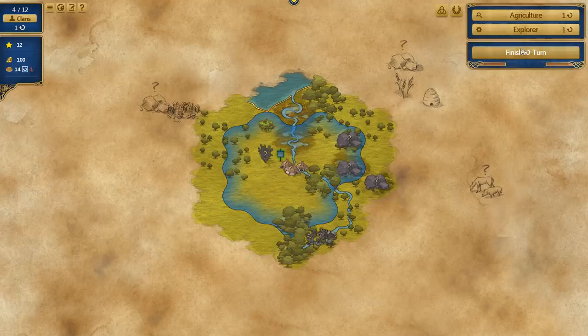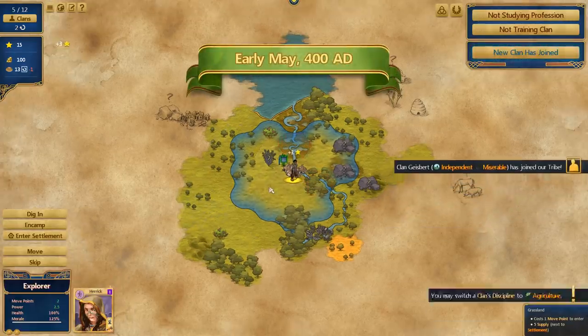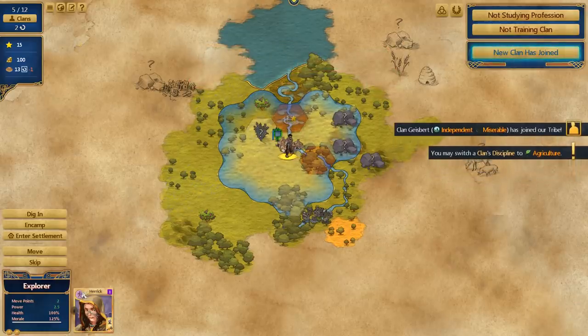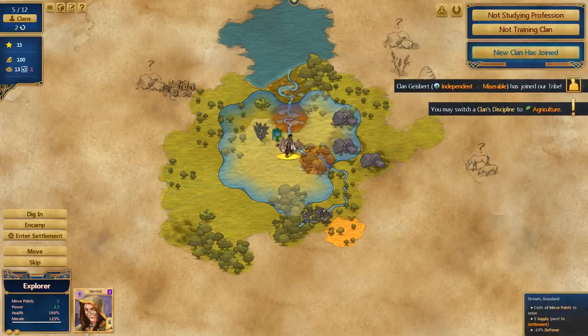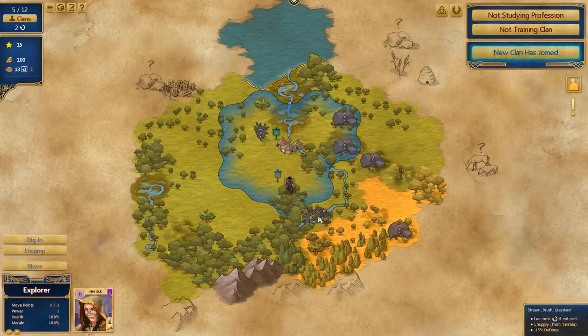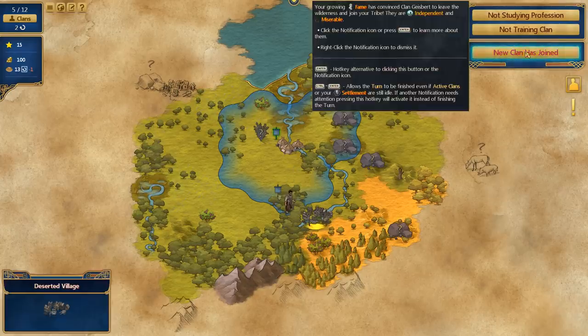It's not gone totally smoothly, but hey ho. Clan Herrick, you have popped out. You are now a full explorer. We can just about see the range that we can really move to. I'm going to get them to move down over here and see if we can try and enter this deserted village on the hope that there is something interesting there.